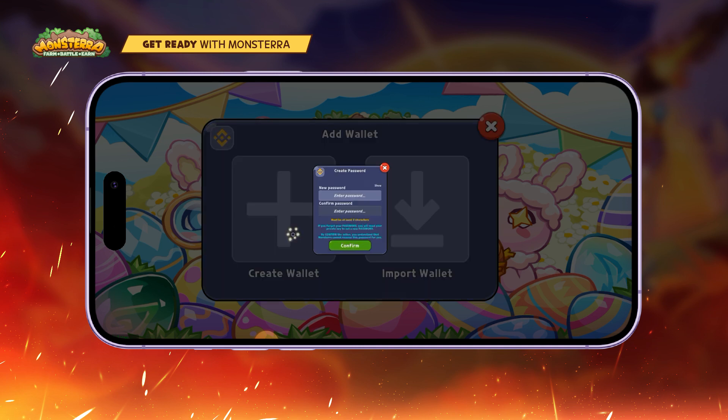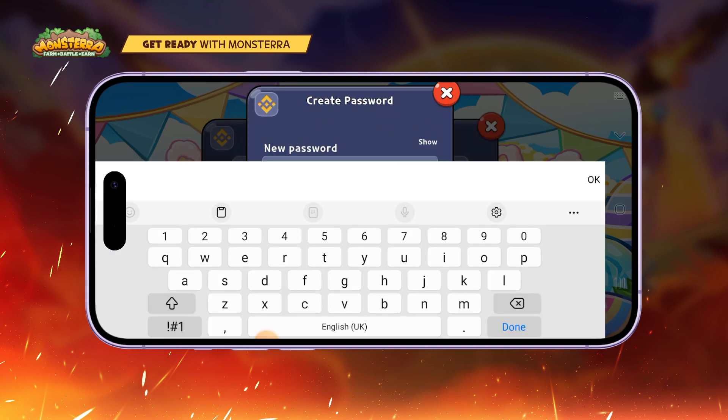Option 1: Create a wallet. You only need to select Create a Wallet, then create a password, and confirm to get started.